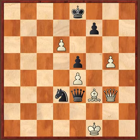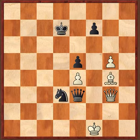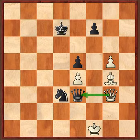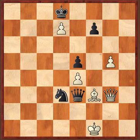Black continues with Kg8, and after d7 — of course not Kd7 because Bg4 wins the queen for white — but after d7, simply Kd8, and now the white pawn on d7 is stopped. There are no moves with that pawn.